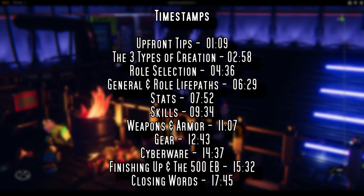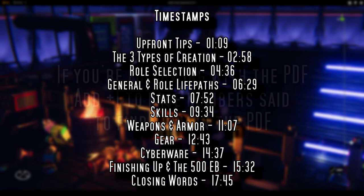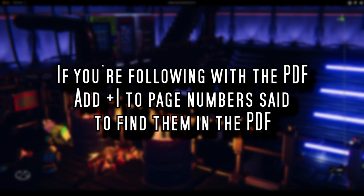I'm going to be using the physical book page numbers, so if you're using the PDF, all you've got to do is add one to the page number I say. For example, if I say go check page 40, you go to page 41 in the PDF if you're following along using it.